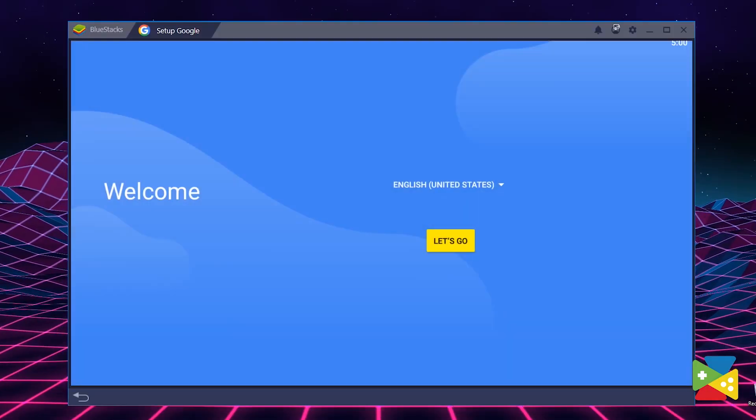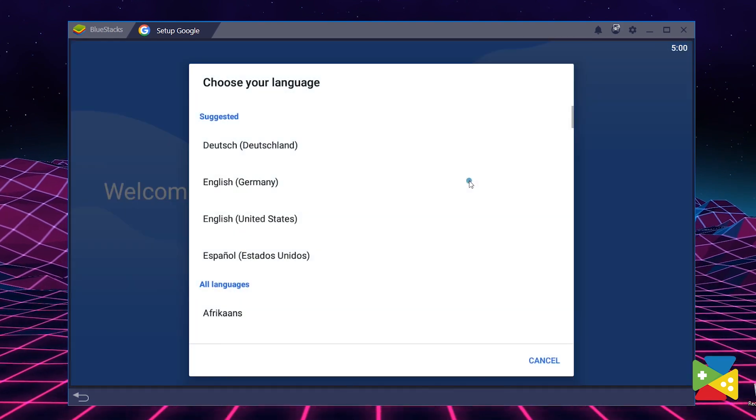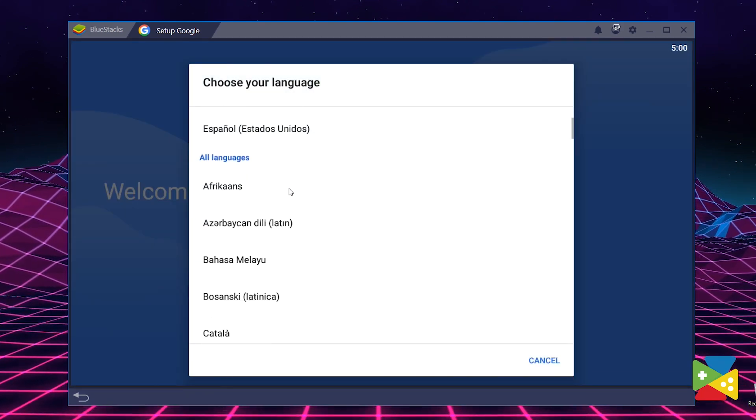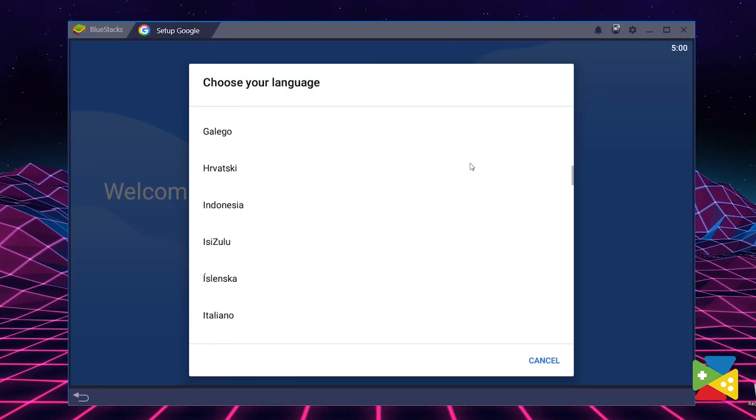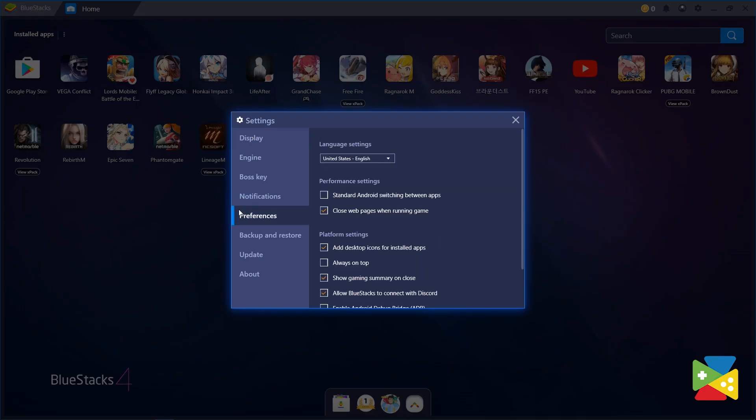First, let's discuss how the target language — the language you want to translate to — is determined. BlueStacks uses the language setting that you select during installation. So if your BlueStacks language is set to English, the translation result will be displayed in English too. You can change this by selecting a different language in BlueStacks settings.